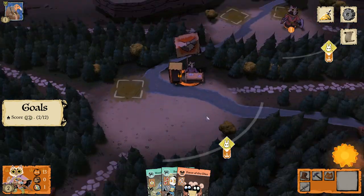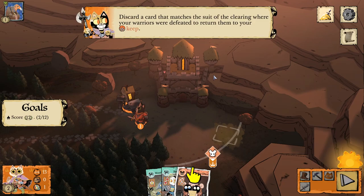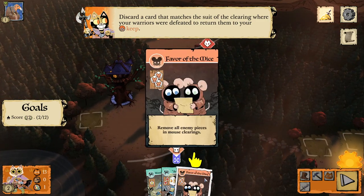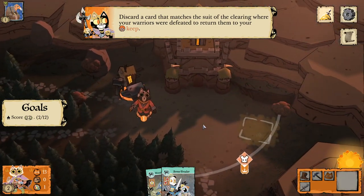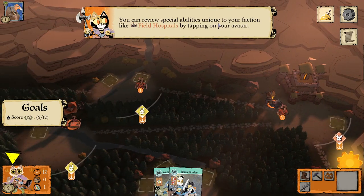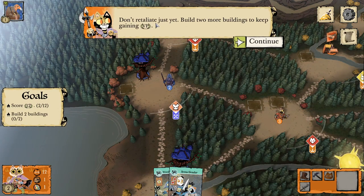They get victory points by building roosts. We may have lost the fight, but as long as your keep still stands, we can heal warriors with the field hospitals. Discard a card that matches the suit of the clearing where your warriors were defeated to return them to your keep. You can access your special abilities unique to your faction — like field hospitals — by tapping on your avatar. When a warrior dies, you may spend a matching card to return them to the keep.